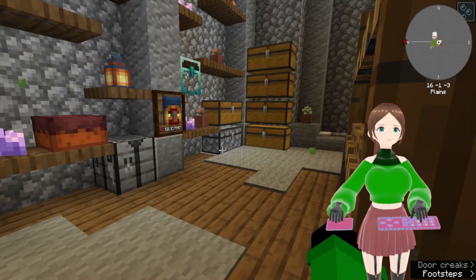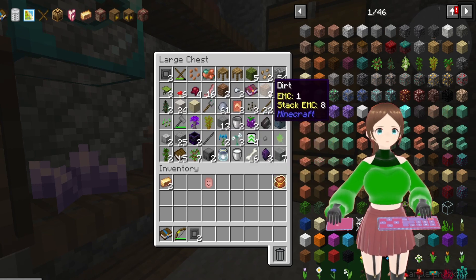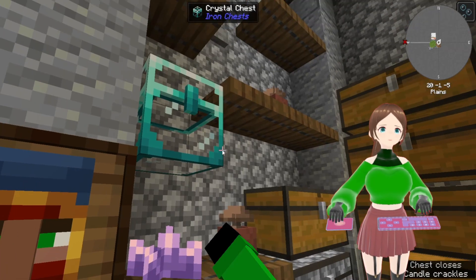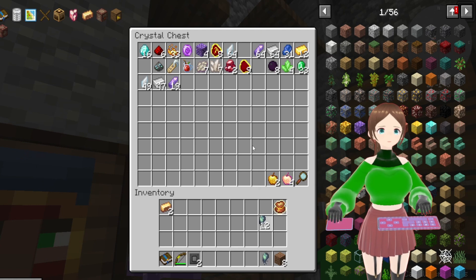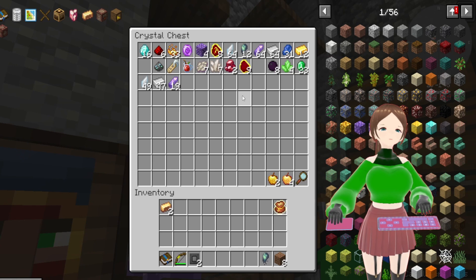So it said water, sand, and a mob soul. This little chest here contains all the riches from my cave explorations in that little mine system.